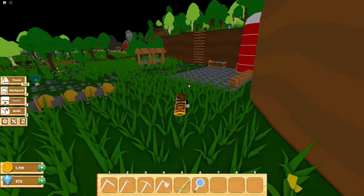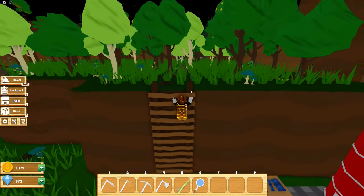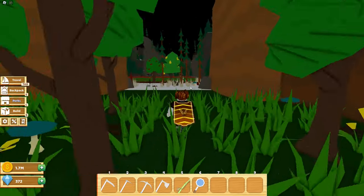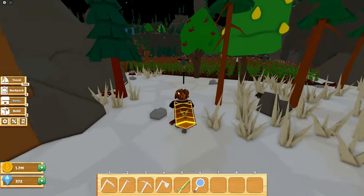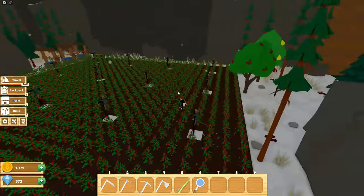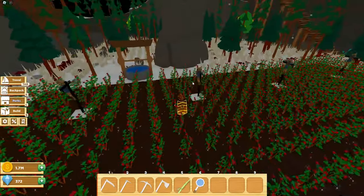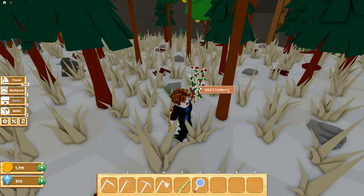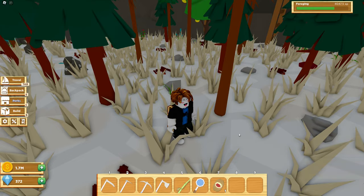The next area is the mountains, which is up here. Once you have this area unlocked, you're going to want to find the cranberry seeds. As you can see, I already have a bunch of cranberries planted. Let's see if we can find a wild cranberry to unlock the seeds — just find one of these and click it, then you should be able to buy them from Tom.